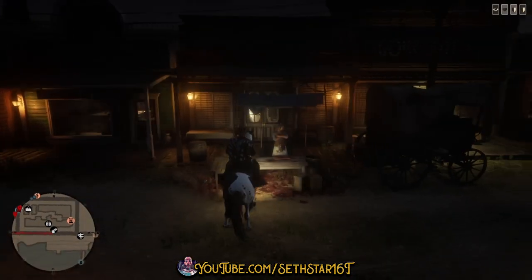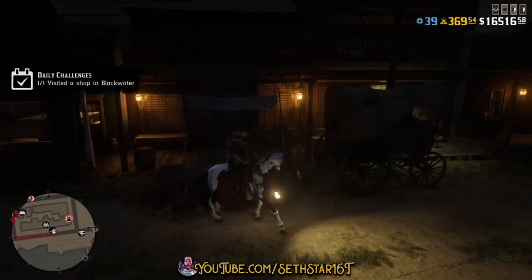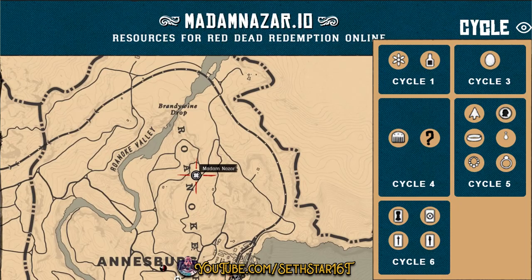Number 7: Visited a Shop in Blackwater. Since saloons don't count, the easiest is just to ride by the butcher. Here's a quick look at your level 20 roll dailies, collector cycle, and location of Madame Nazar.